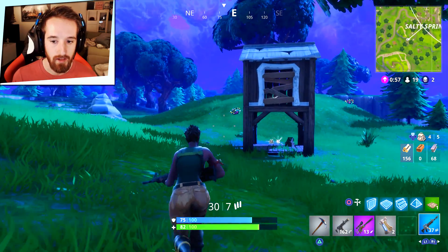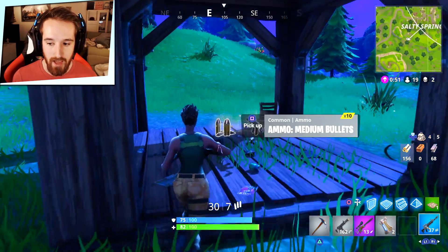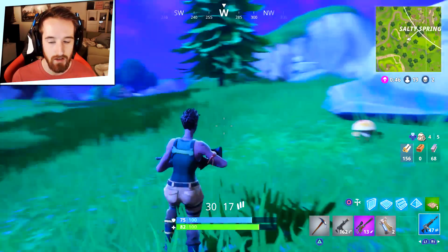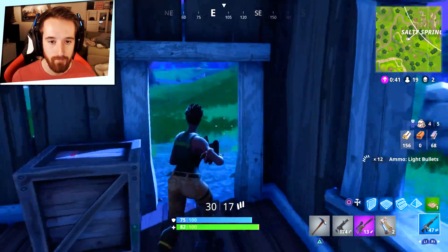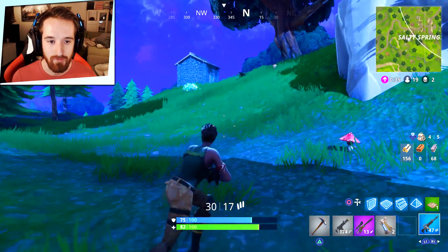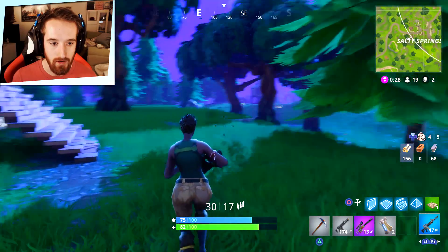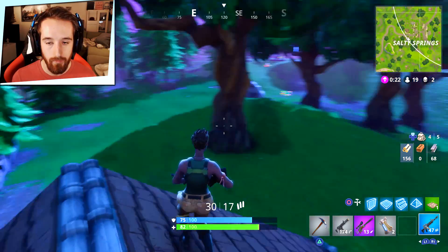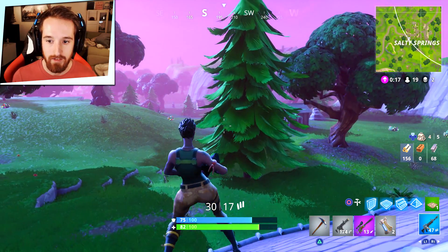Ammo and stuff - maybe I should go for it. It was only ten rounds but I'll take it. I've got a blue - blue is good, blue is better than green. I think there's going to be some people in here, right on the edge of the storm. It's a place to look out for. Anybody coming behind me? I feel like there's definitely going to be people coming from behind me because they've got to get into the safe zone as well. And I'm currently right on the edge of the safe zone.